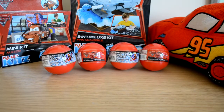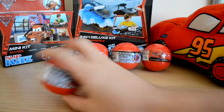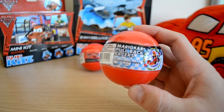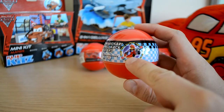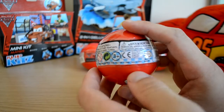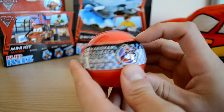Hey guys, welcome to another surprise video. We've got four gacha balls today — two from the Mario Kart pullback series and two from the Disney Pixar Cars 2 series. Let's get into the Mario Karts first. Let's have a little look at the ball and see what graphics are on it. We've got the little Wii symbol there. Here are the surprises we're going to find inside.